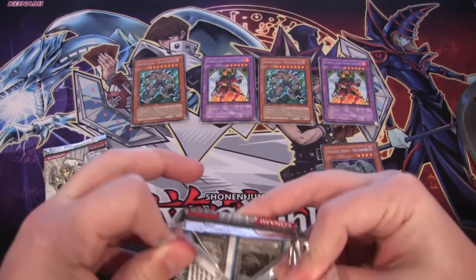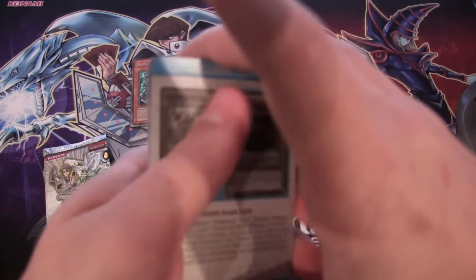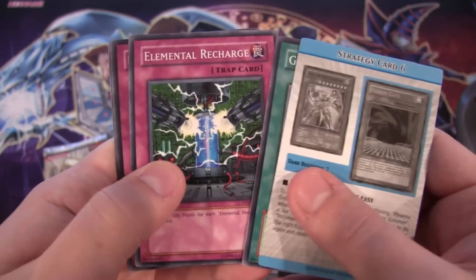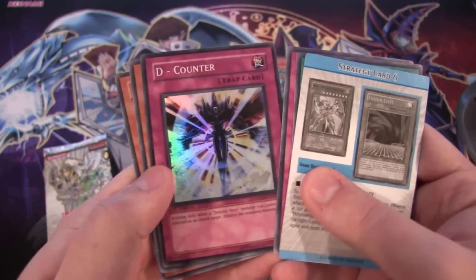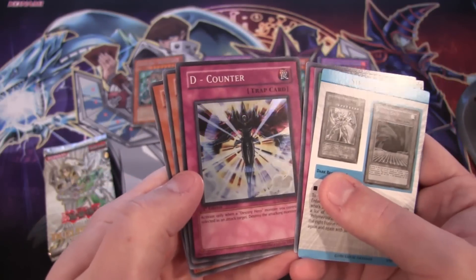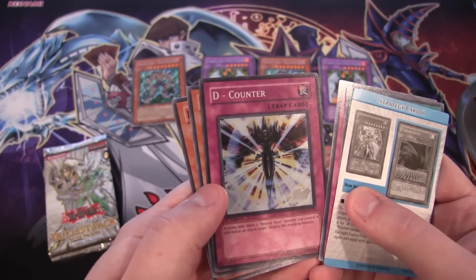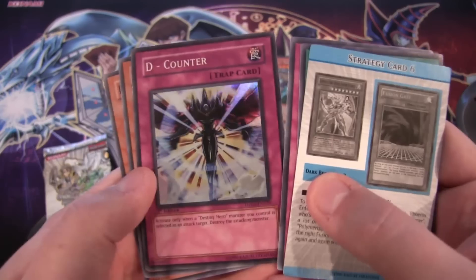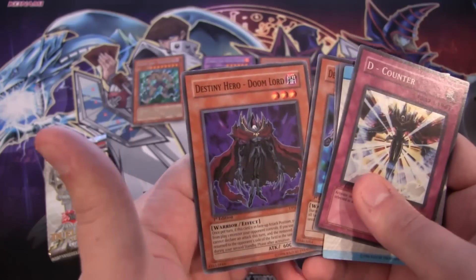I believe we have three packs left. Can we at least get a holo from one of these? We have D Counter — okay, we're at least able to get a holo so far, so that's our first one. This is pretty cool. You destroy the attacking monster — I forgot which one that was. That's pretty cool artwork too. It's been a while since I've seen some of these.